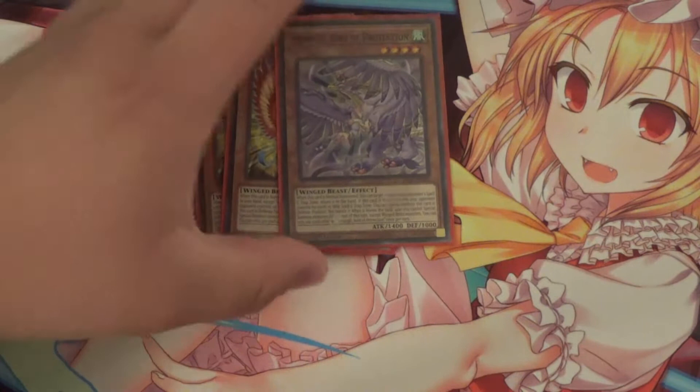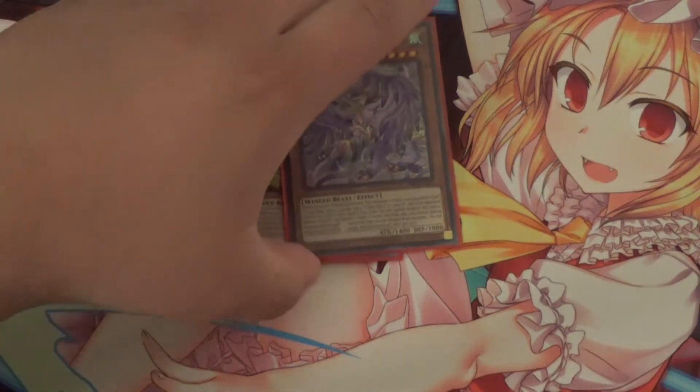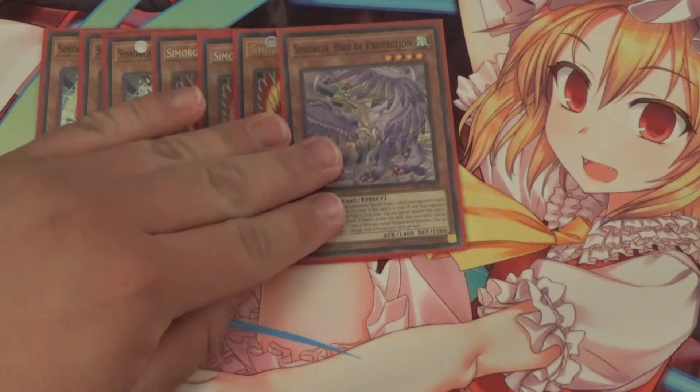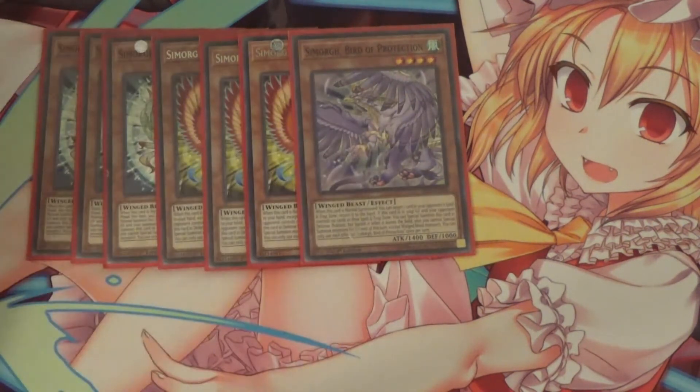I run one Simorph Bird of Protection. When this card is Normal Summoned, you can target one card in your opponent's spell and trap zone and return it to the hand. I only run one of this, because you're going to be going first with this deck and it's not that great going first. It's good going second, although this whole deck struggles going second, because your opponent's going to have maybe one or two cards in their spell and trap zone, so the secondary effect becomes useless.